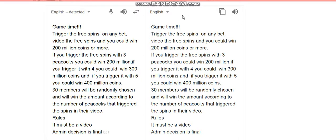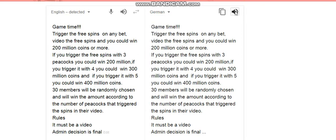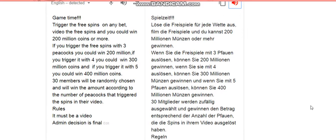Let's look at different languages — let's start with German. Spielzeit. Löse die Freispiele für jede Wette aus. Film die Freispiele und du kannst 200 Millionen Münzen oder mehr gewinnen. Wenn Sie die Freispiele mit drei Pfauen auslösen, können Sie 200 Millionen gewinnen. Mit vier: 300 Millionen Münzen; mit fünf Pfauen: 400 Millionen Münzen. 30 Mitglieder werden zufällig ausgewählt und gewinnen den Betrag entsprechend der Anzahl der Pfauen, die die Spins in ihrem Video ausgelöst haben. Regeln: Es muss ein Video sein. Admin-Entscheidung ist endgültig.